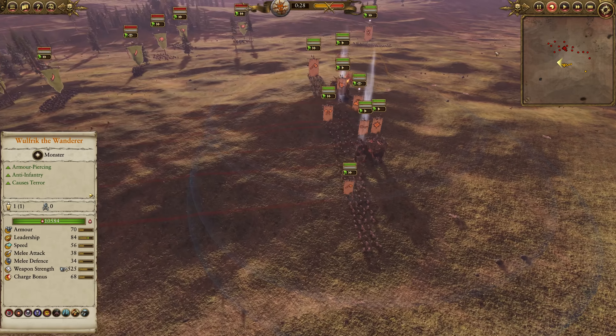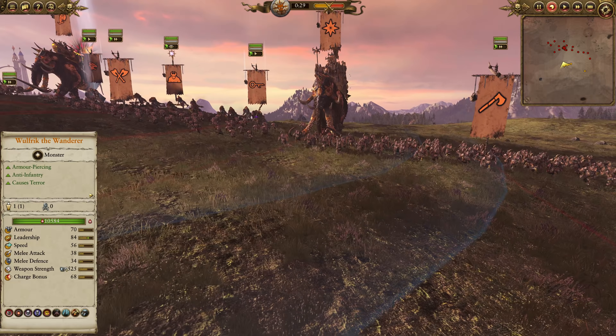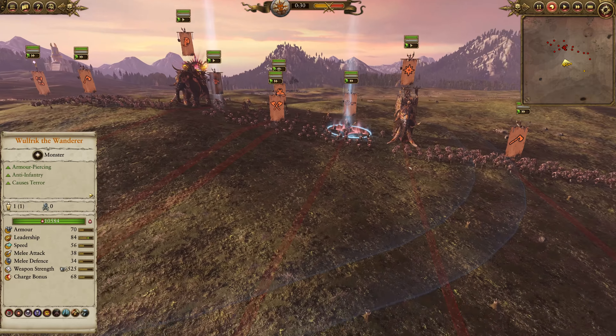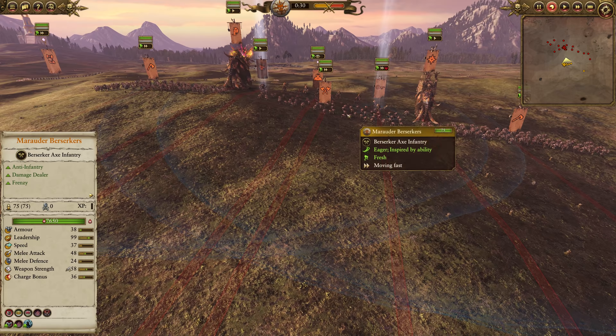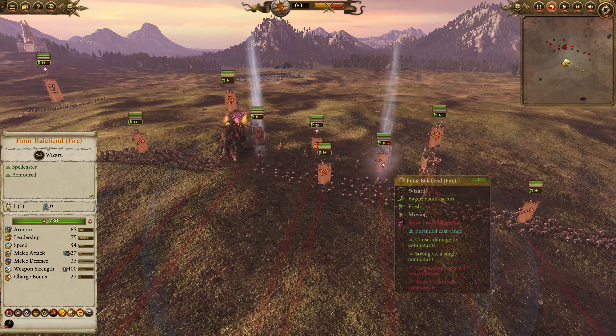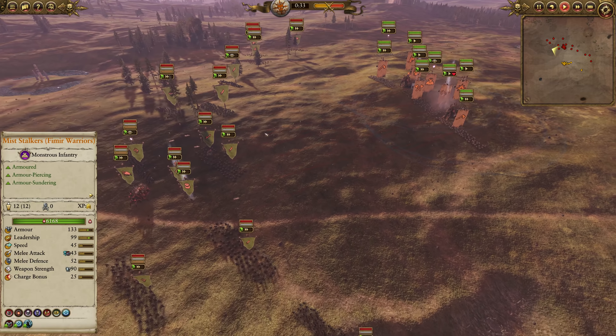A very tall build here — literally quite tall. We've got two Mammoths, which are like the tallest unit model in the game. We'll Frick the Wanderer here with a Warshrine, two Marauder Champions, and Berserkers in the center, Miststalkers, Regiment of Renowned Femir, a Wyrkin, Balefiend Lore of Fire, and the Beast of Tashnar for at least a token amount of mobility.